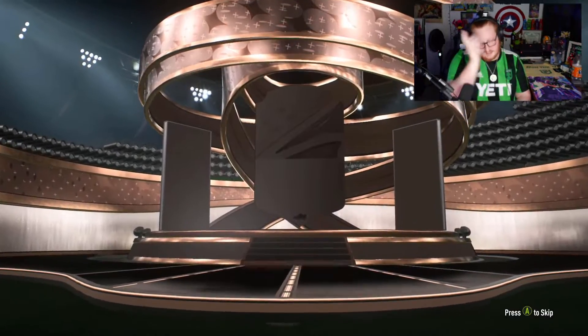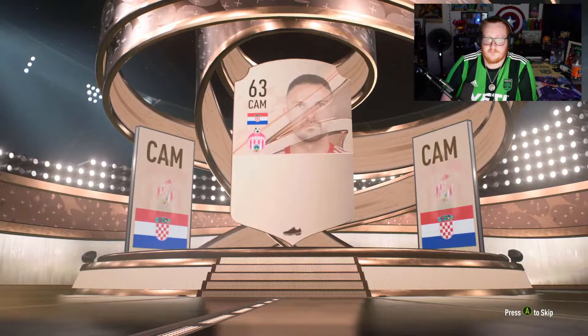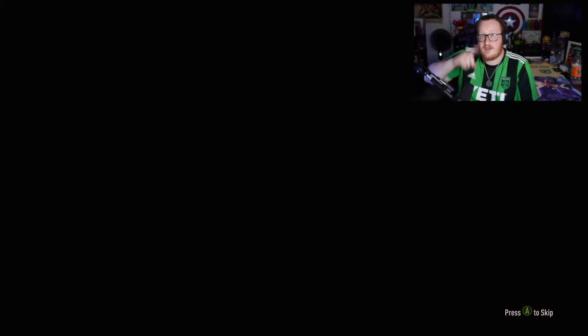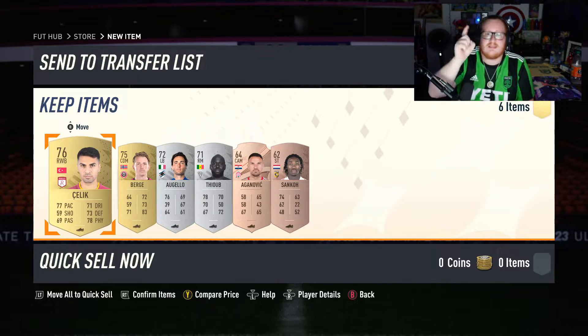One more pack in the video — of course it's a bronze, probably a non-rare gold. But there is one single rule on this series: every Houston player has to be quick sold, and Hani Mukhtar has to be quick sold. The only rules on this series — Houston and Hani Mukhtar hit the bin. We don't want you around here. Everything else goes.